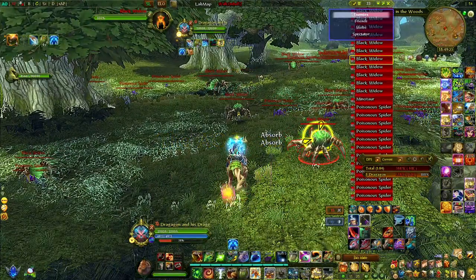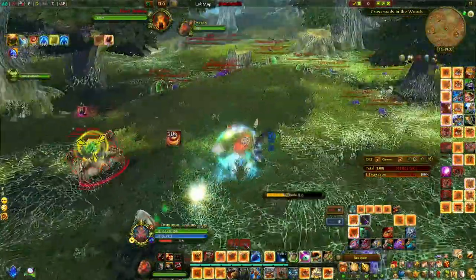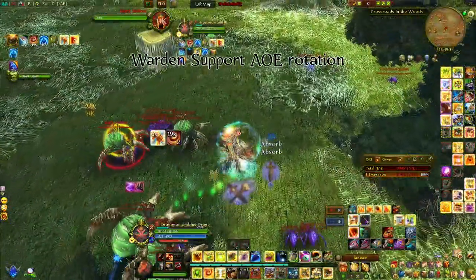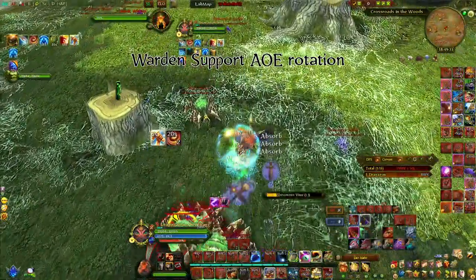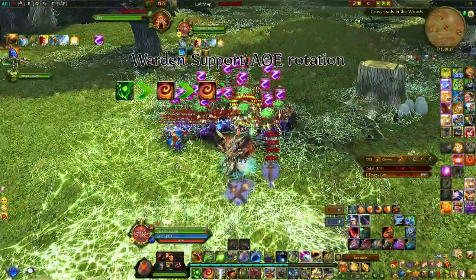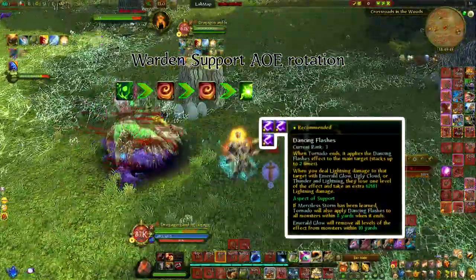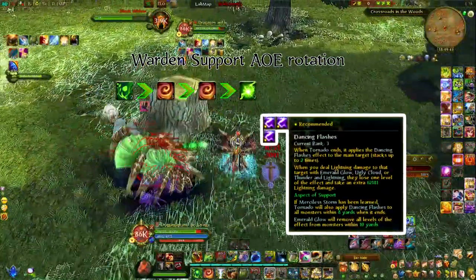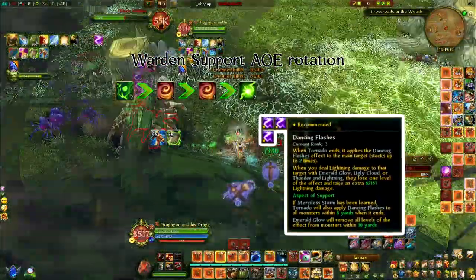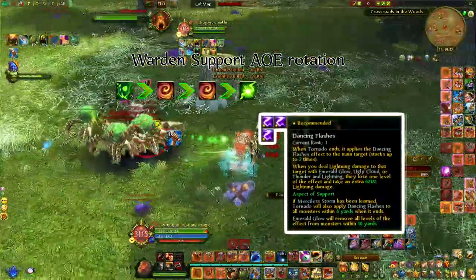Next is the AoE rotation, which is a lot easier. With your ruby, you simply do Poison Vine → two Tornadoes. The Tornadoes apply Dancing Flash on every target in range thanks to the ruby. Then when you Emerald Glow, you explode all of those on every mob. You simply repeat: Poison Vine → Tornado → Tornado → Emerald Glow.